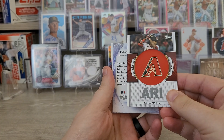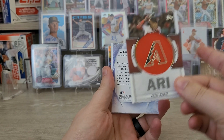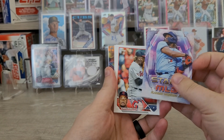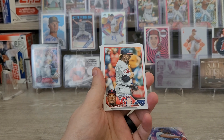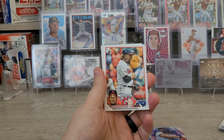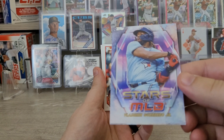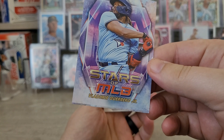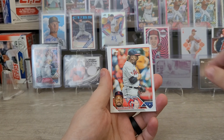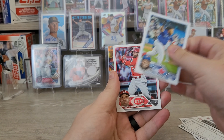I've got the Ohtani one for the Angels and also a Rafael Devers for Boston. We got another Stars of the MLB — Bryce Harper was Stars of the MLB Chrome, pretty cool. Then we got a Vladimir Guerrero Jr. on the regular Stars of the MLB. This thing is terribly off-center — look at the bottom, it's got like another card and the Topps logo is almost completely cut off. That's insane, come on QC!